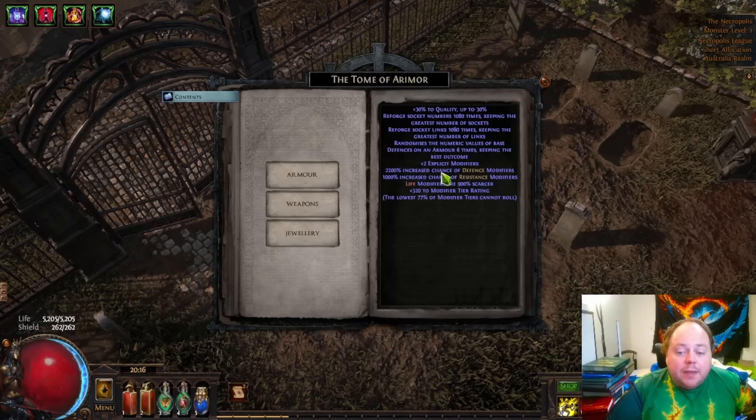We are massively biasing mods in favour of defence mods and in favour of resistance modifiers. This is because we want this to have maximum ES — we want flat ES, we want percentage ES, and we want one of the hybrid energy shield rolls. What we don't want though is to hit both of them, and for that reason we are nerfing the chances of getting life modifiers. Through the use of those, life modifiers are 300% scarce a craft.